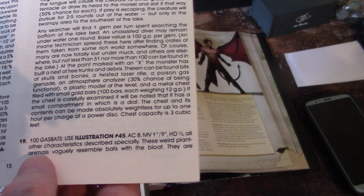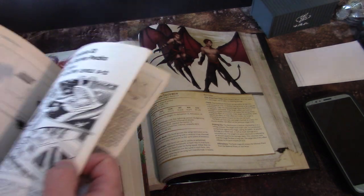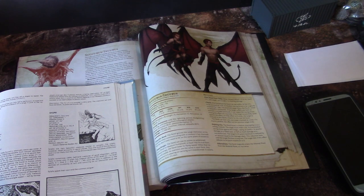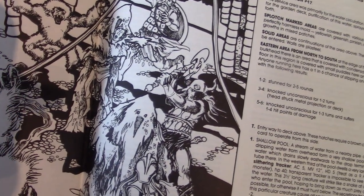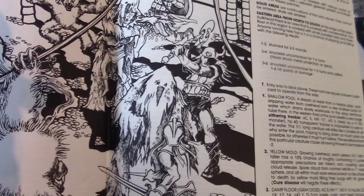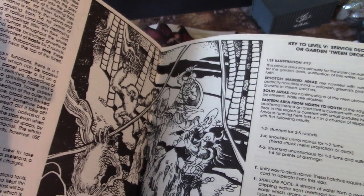100 gas bats — all other characteristics as described. Bats with the bloat. There's a picture of them in here. That's a gas bat — good old Errol Otis. If there are flames, they will fly down and each one will explode for one to six hit points of damage to anyone within a five-foot radius. There are a hundred of them, so if all hundred fly down, that's a hundred d6 of damage — three hundred and fifty points of damage. This is like the single most deadly encounter in all of early D&D.